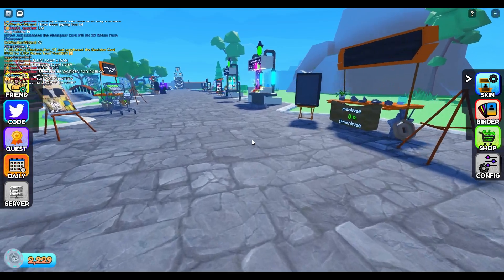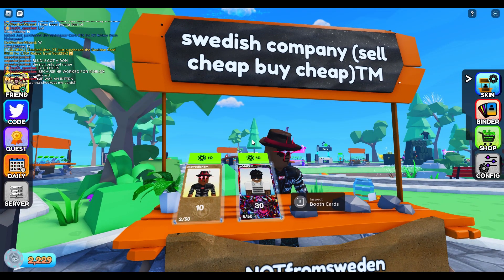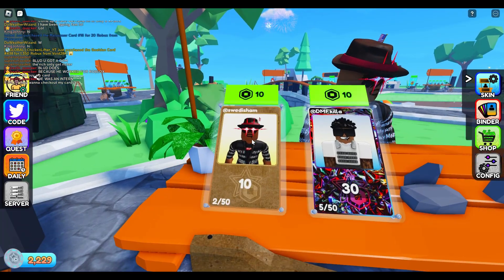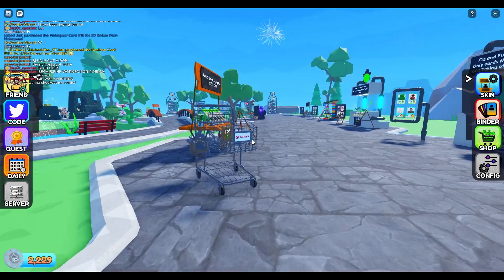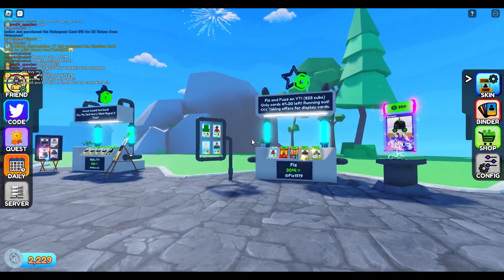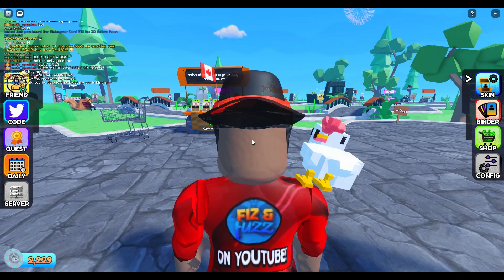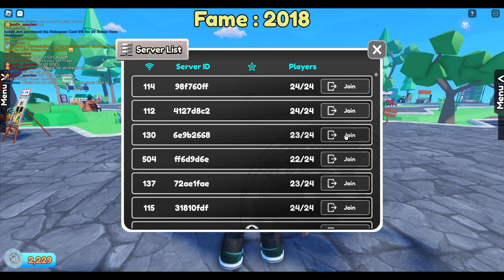The next important thing about Please Buy Me are fame coins. Fame coins are a currency in Please Buy Me that lets you buy new stalls, card skins, more of your own cards to sell, and other stuff. You get fame coins by just playing the game — whether that is selling your cards, buying other people's cards, completing quests, logging in every day, or putting in codes. You can check the video description for all the codes so far.